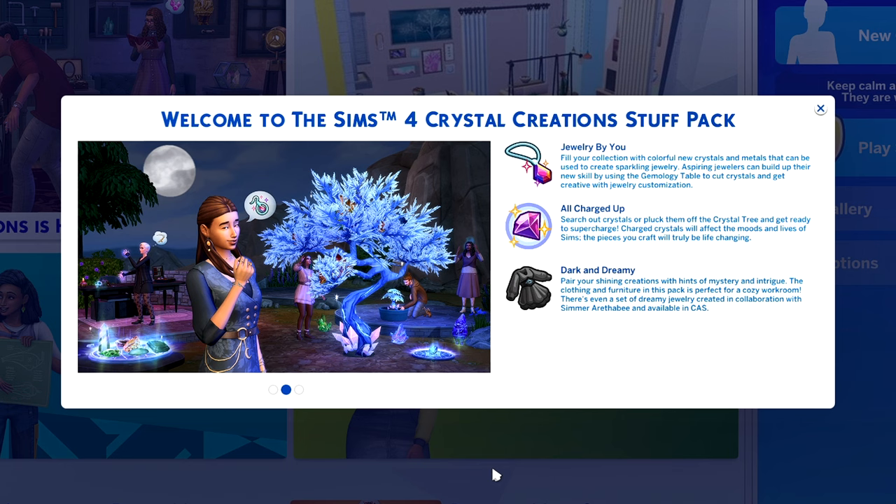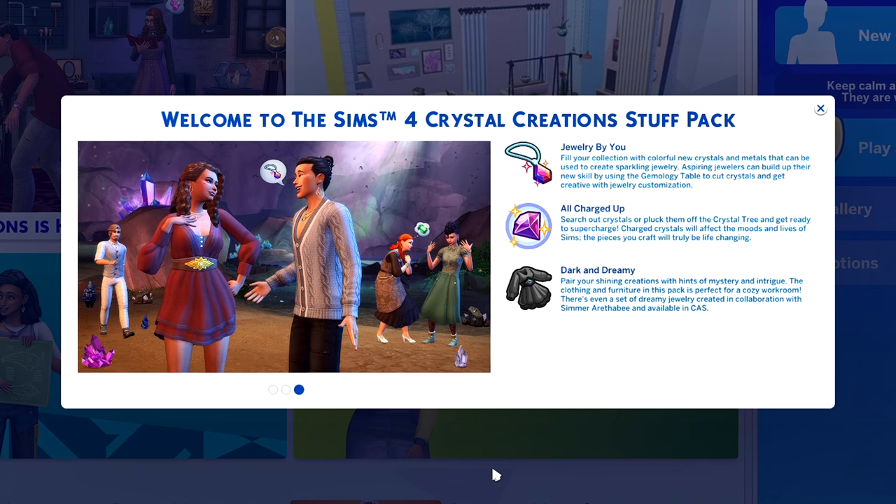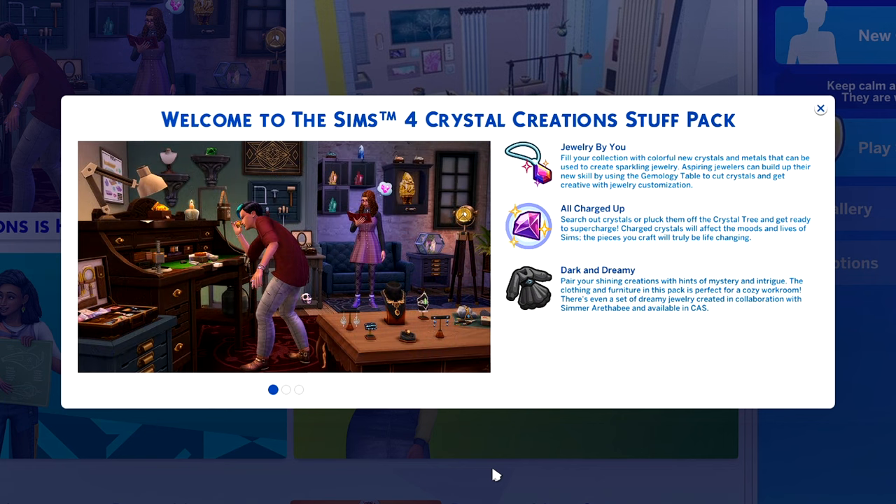Dark and dreamy — pair your shining creations with hints of mystery and intrigue. The clothing and furniture in this pack is perfect for a cozy workroom. There's even a set of dreamy jewelry created in collaboration with the Simmer Are the Bee, available in CAS.